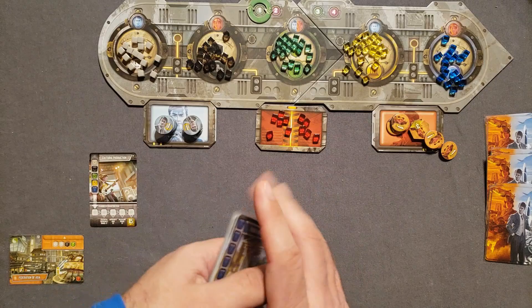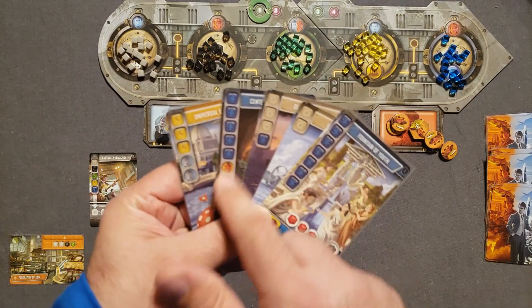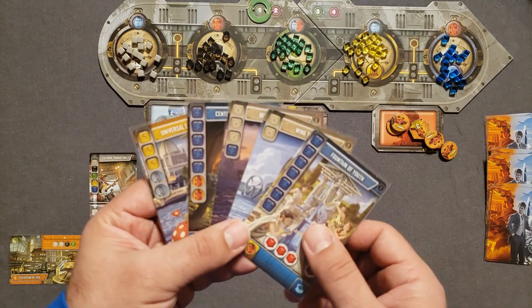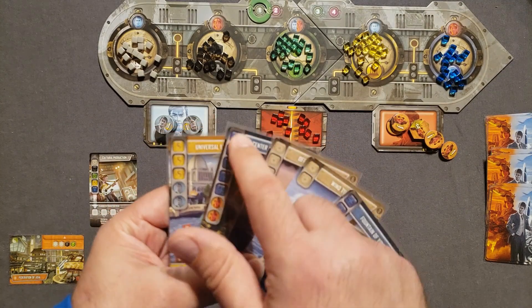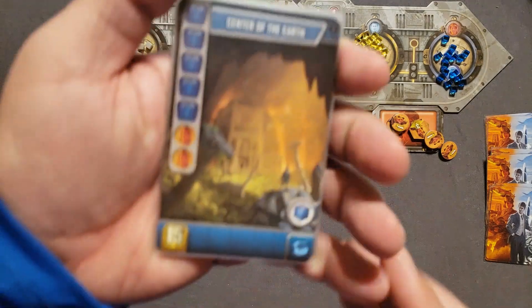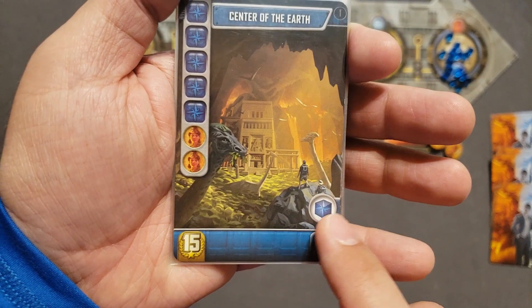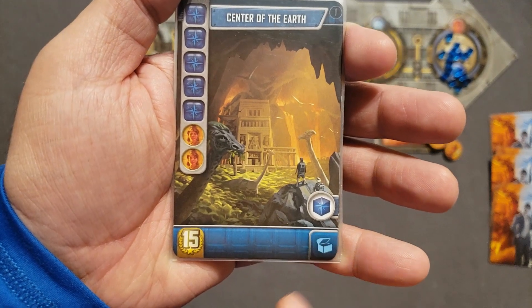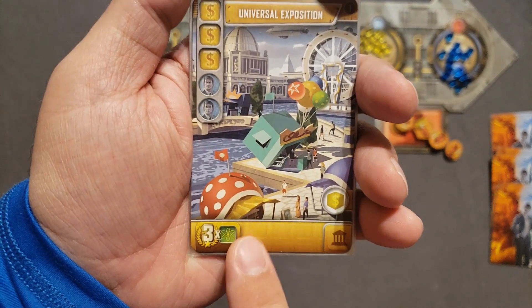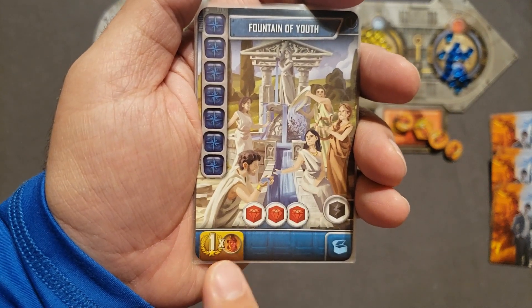At the beginning of each round, you take one of the decks and look through to decide what to build. On the cards, the left side shows the costs — blue exploration cubes, materials, or a combination. Some cards also require generals or financier tokens. At the bottom left are victory point bonuses, the middle shows production, and the right shows the recycling bonus. The bottom right corner shows the card type.